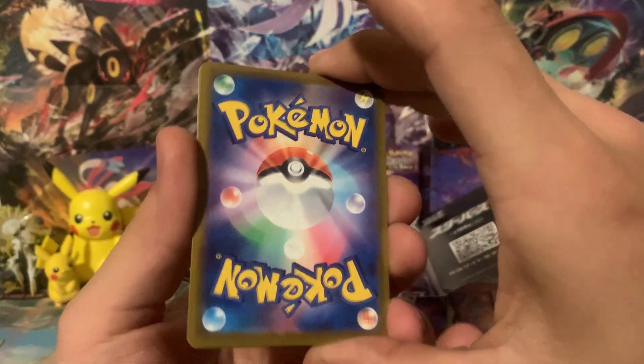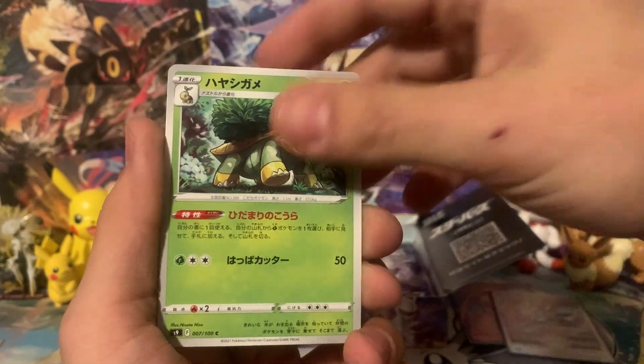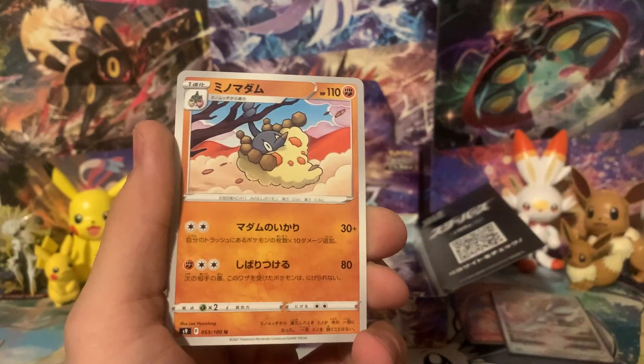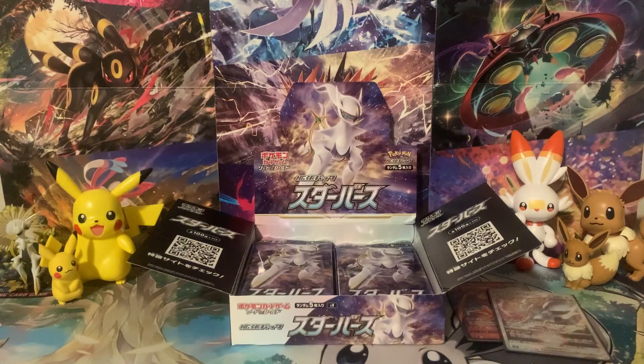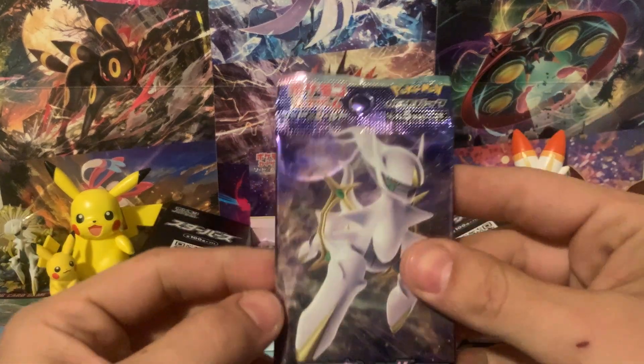Let's see what we can get from this next pack — we've got a Magma Basin, Grotle, Castform regular form, Duskull, and another Burmy evolution — a Wormadam. That's what it's supposed to be, a bagworm. That's the bagworm Pokemon. Let's go ahead and dig into our next pack.